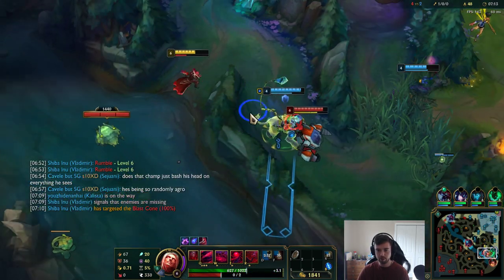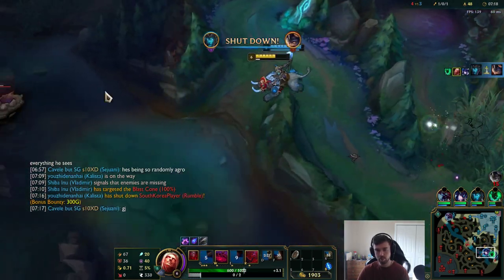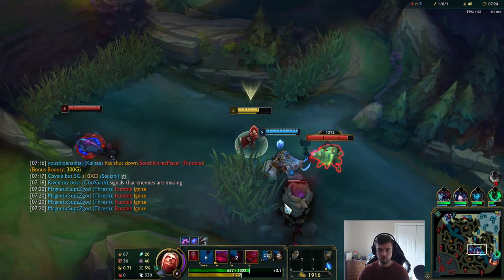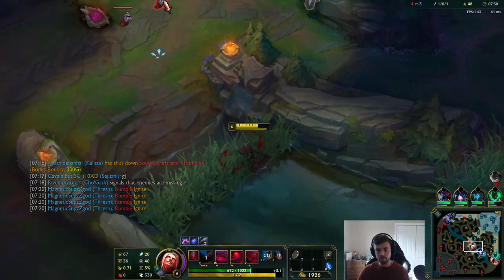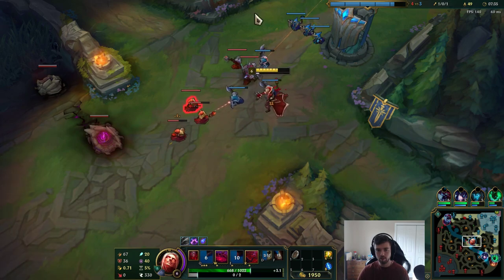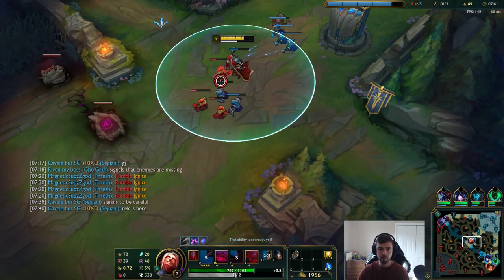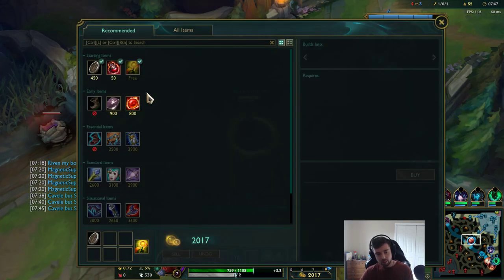Oh wow, nice! Super good — a Q by Sejuani there to stop him. I'm just going to poke check this guy, there's no way he can kill me. Okay cool, finally get a base. I have so much money.